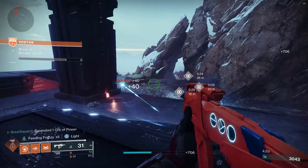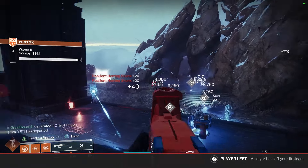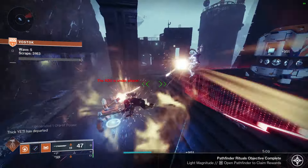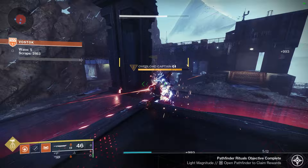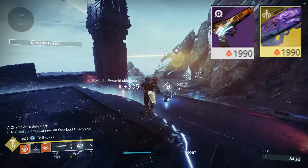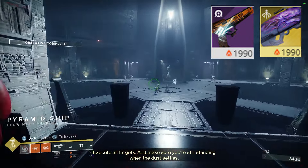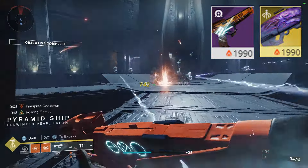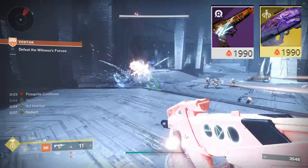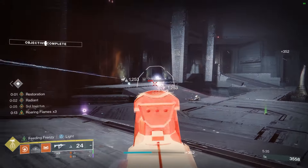You can get Cry Mutiny pretty easily from the Monument of Lost Lights under Legacy Gear. For Apex Predator, you do need to do the Last Wish raid, though there are videos showing how to get Last Wish weapons without doing Last Wish. You could also just use a machine gun with Incandescent. There's also another option: Aberrant Action, this season's rocket sidearm with Incandescent, paired with Dragon's Breath — though Dragon's Breath can easily kill yourself, especially when going in for a hammer strike.